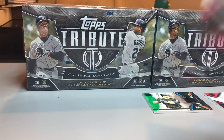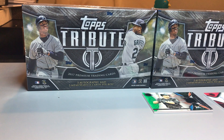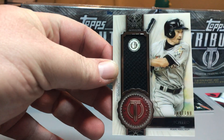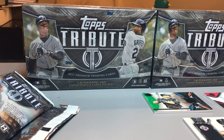Pack five: Killebrew base, Beauregard base, and then an Ernie Banks Certified Stamp of Approval relic numbered to one ninety-nine. Not too shabby.